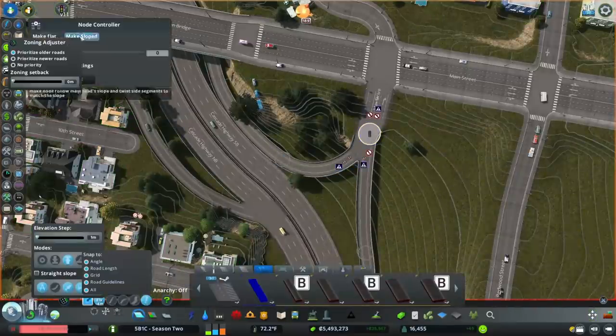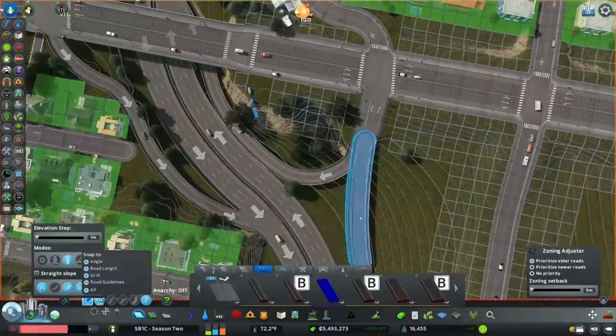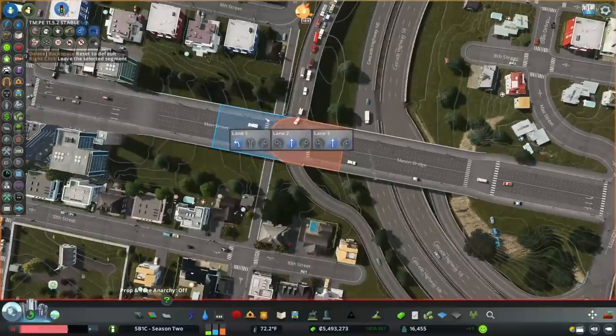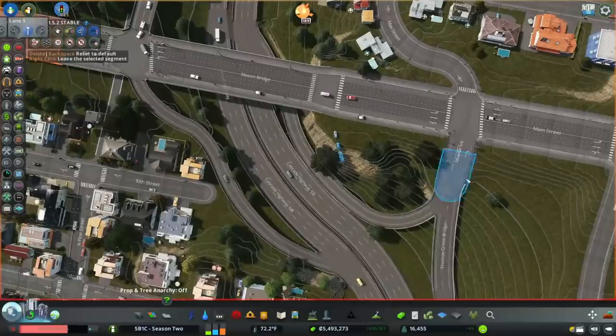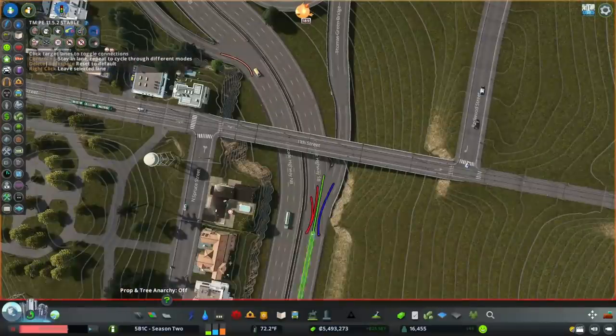I use the node controller to level things out a little bit. After that I'm going to make sure I have a dedicated left at this intersection and dedicated lefts at all the others, that everything's configured pretty much the way it was, and set up my lane connectors on the ramps.